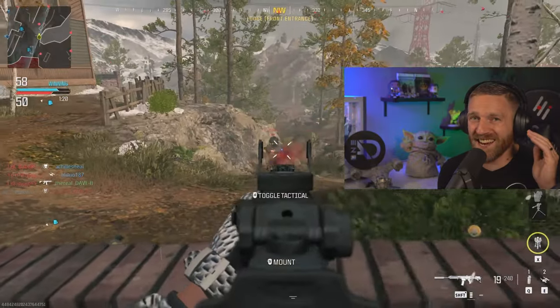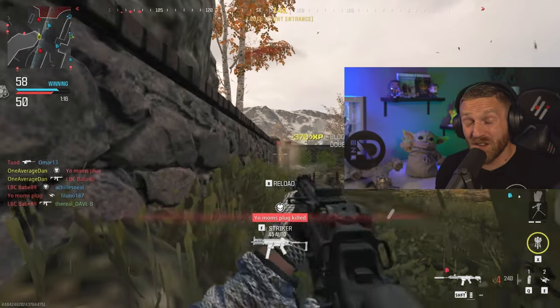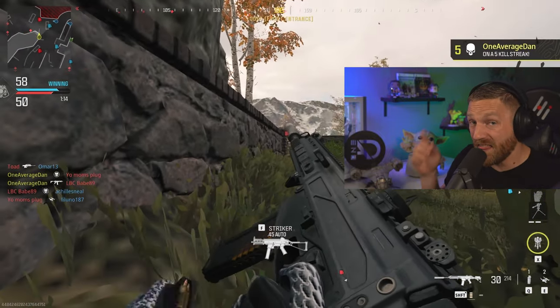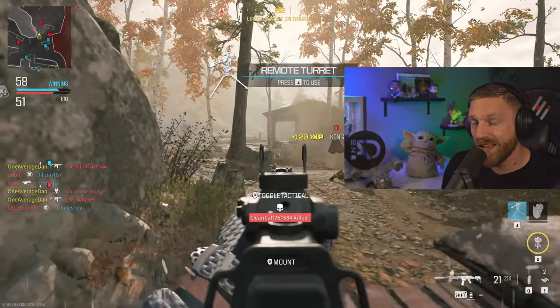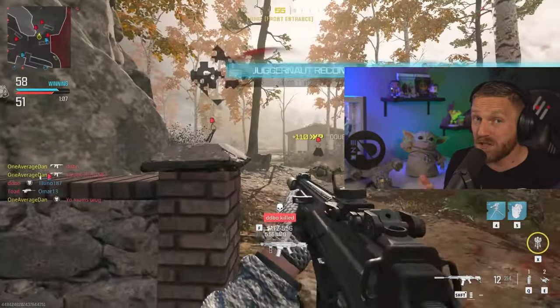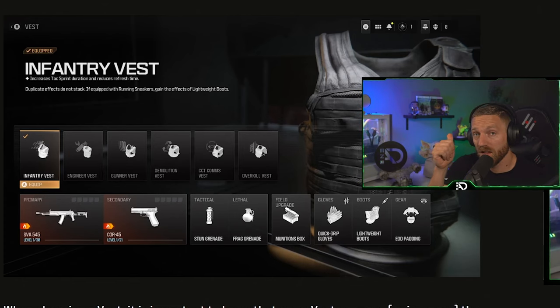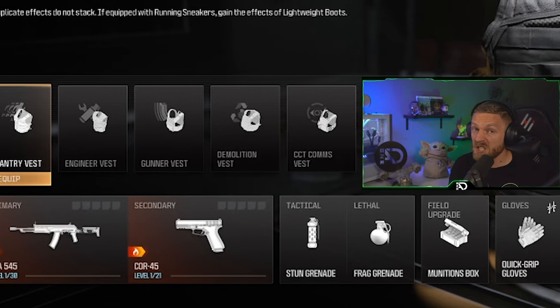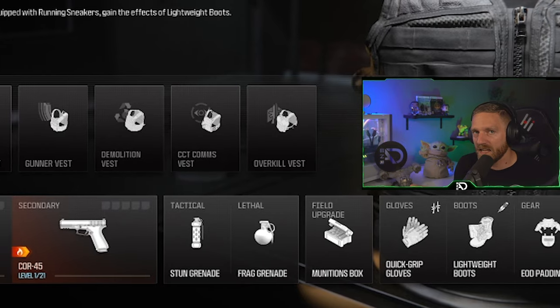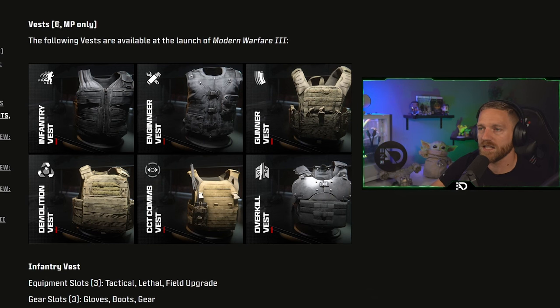Modern Warfare 3 is here and we are excited to get grinding, but there is one thing that is confusing the community and that is the perk system, particularly the vests. How do they work? What do they do? And what perks do they give you? You have your vest, gloves, boots, and gear. They all work just like the old school perks but they're put in a different package — gear that you would actually wear in combat. There are six vests and they are in multiplayer only, so they do not exist in zombies.